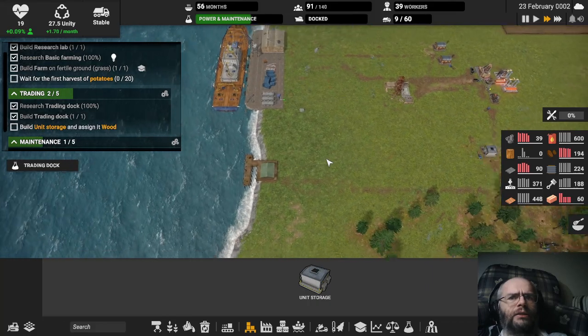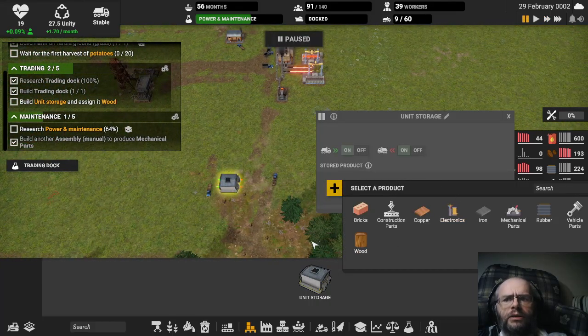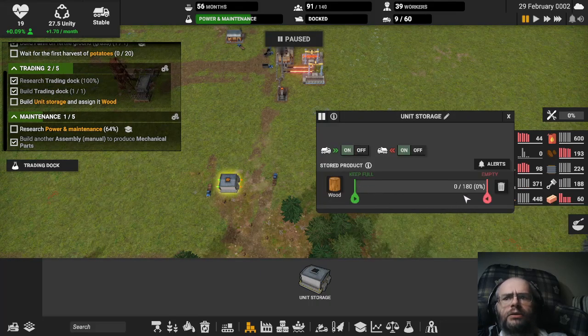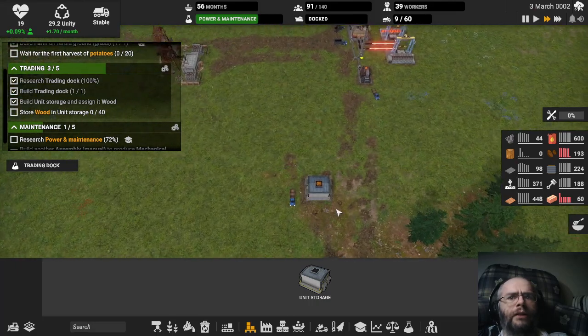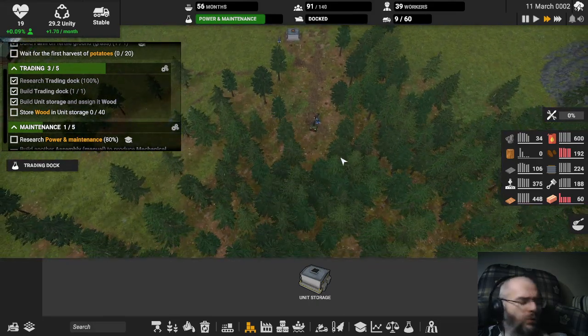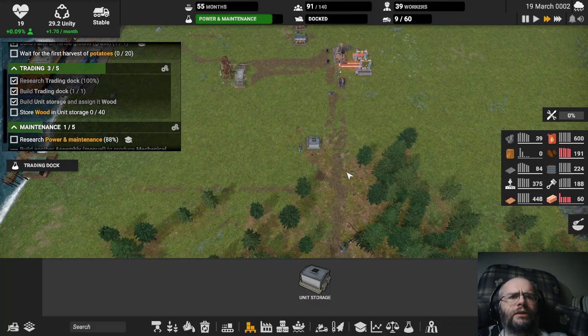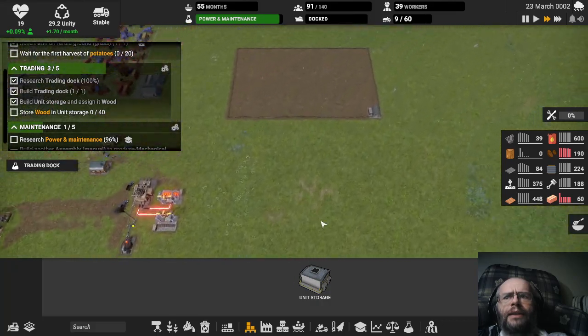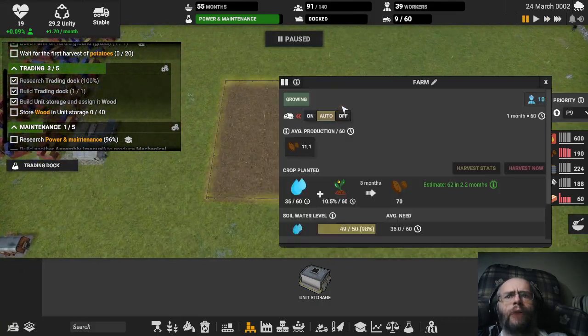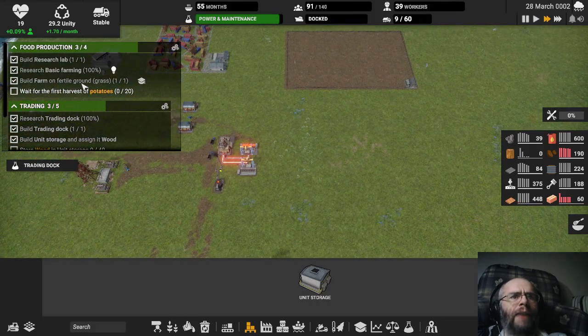There we go — that's the trading dock done. I'm assuming you're going to tell me how to use it shortly. Our unit storage appears to be done, so you are going to be wood. You can even decide how much you're storing. If you have multiple, you could want so many over here, so many over there — no, that makes absolute sense and I like it. Just wait until they drop off 40 wood, which should not take long because we had tons sitting in the trucks. I can see rain — I don't know if it'll be clear in the YouTube video, but we have potatoes started. Excellent. So finally that mission can keep going.